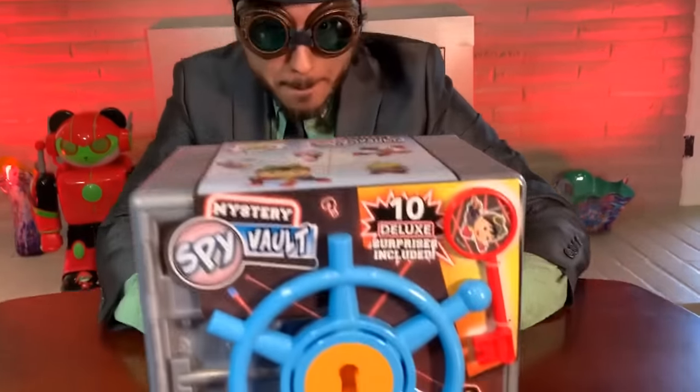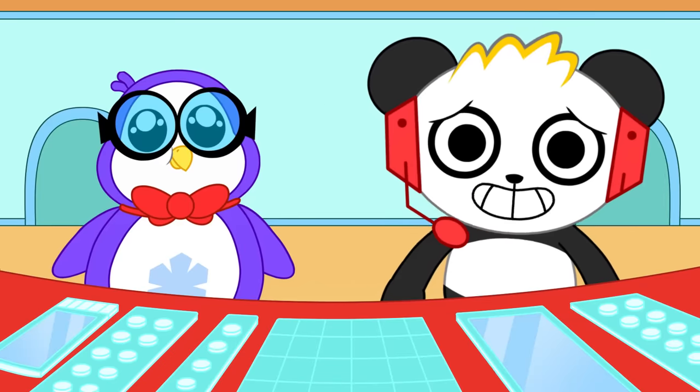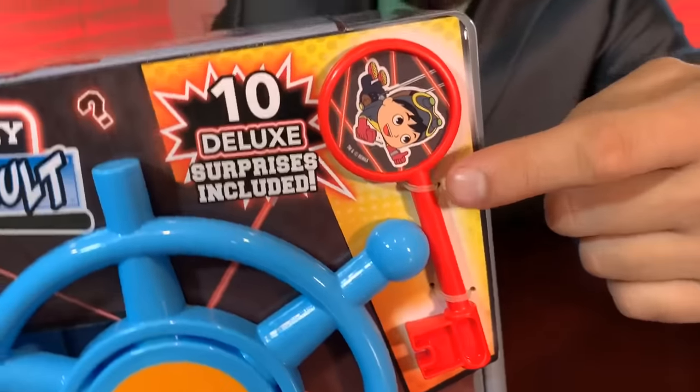But that's not all! You'll also need this! Ryan's World Mystery Spy Vault — ten deluxe surprises included! But how are we going to crack this vault? Well, actually it comes with a key. It's right here on the front — see this big giant red one? Right there on the front. That's convenient! All right, let's use the key to open it up!